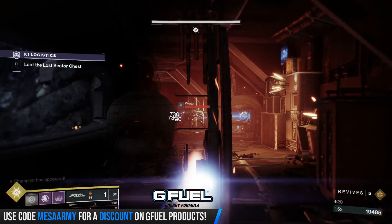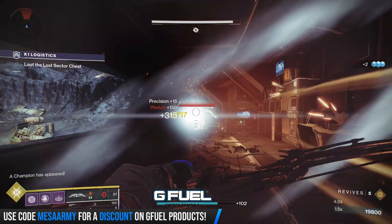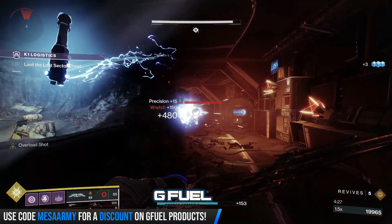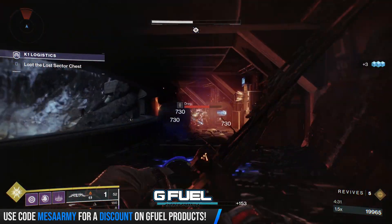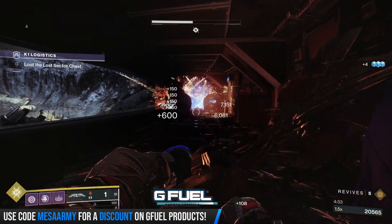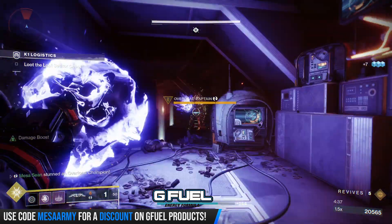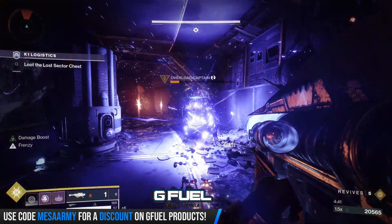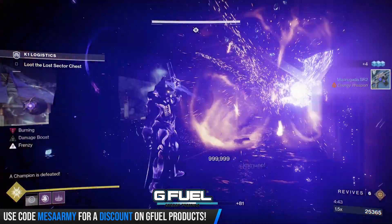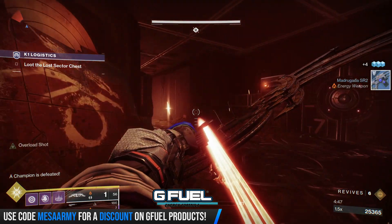Clear ads — there should be an overload coming up there somewhere. Throw a grenade on him, get him with a rocket and reload just in case. I just go for the finisher just in case he comes out of his stun, because it's annoying.